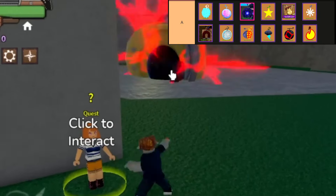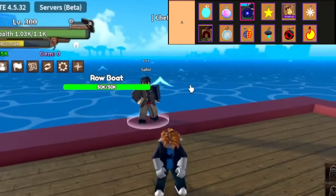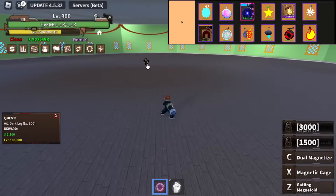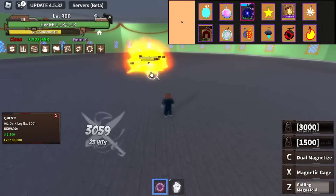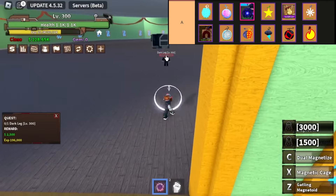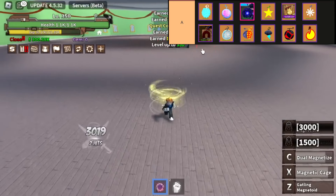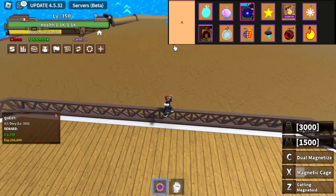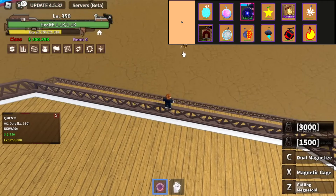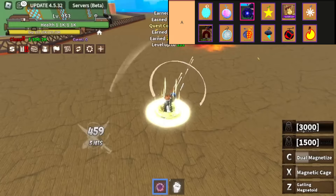Light Fruit in King Legacy offers unparalleled versatility, boasting both exceptional grinding capabilities and formidable PvP prowess. With its long-range options like Light Magnum and close-range AoE moves like Light Barrage, it's a formidable choice for any player looking to dominate in both PvE and PvP scenarios. Its Lightfly ability ensures swift mobility across islands, making it a must-have for any serious contender. Gorugoru no Mi offers excellent damage potential with its auto-aim ability, Golden City, and strong stun capabilities, excelling in both PvE grinding and PvP combat.